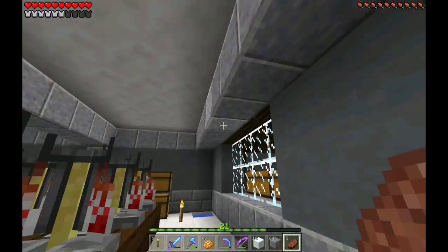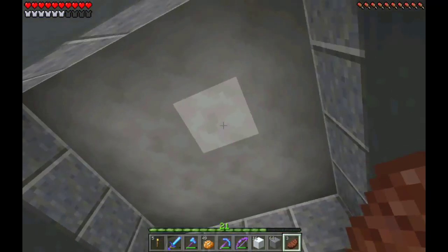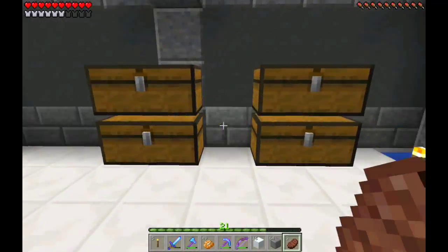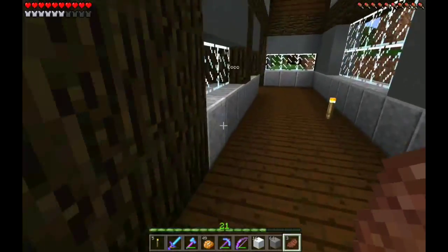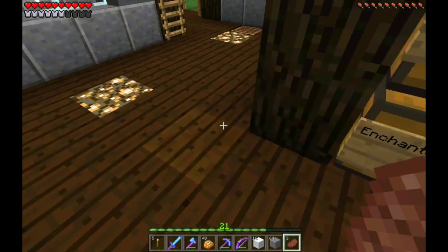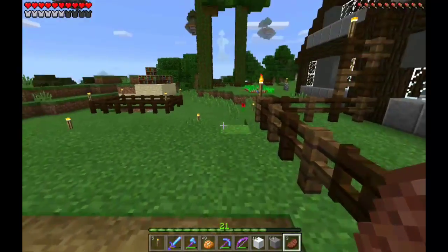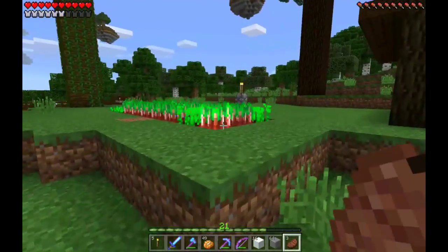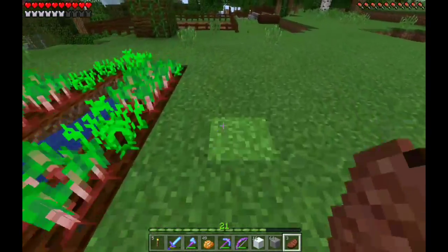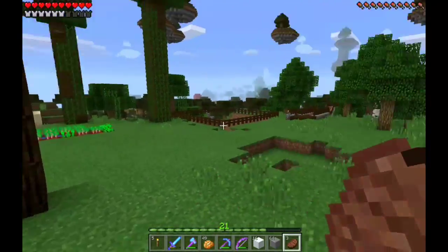I finally got the quartz and put a roof on the lab - no longer will the rain seep through and downpour on the brewing stands. I finally got that done; it's been like forever, since episode 16. Also, I got jungle trees, which means we've got to build a jungle boat and put it in the shipyard. I put beetroots out here and just started mass producing them.